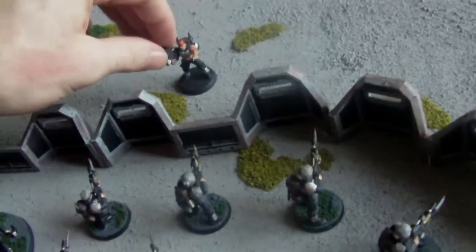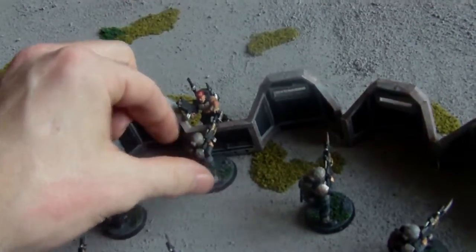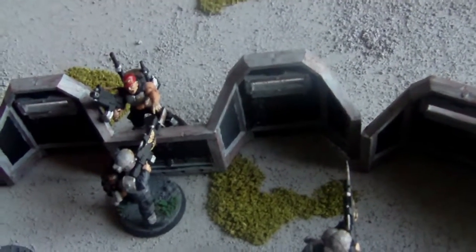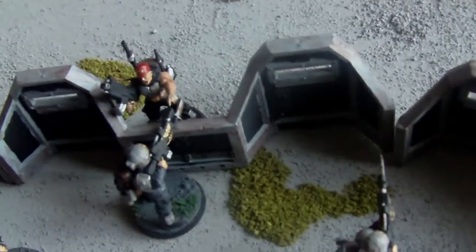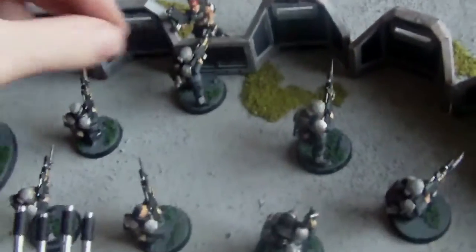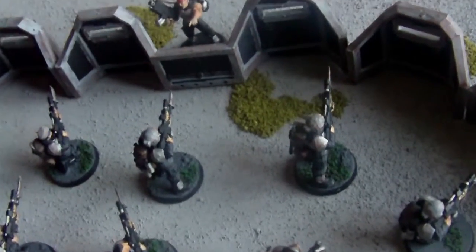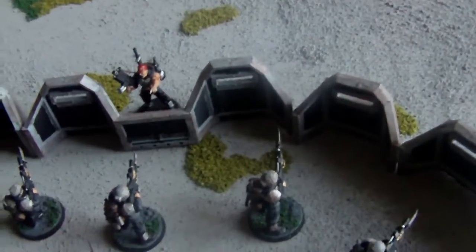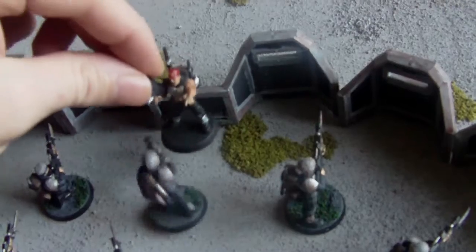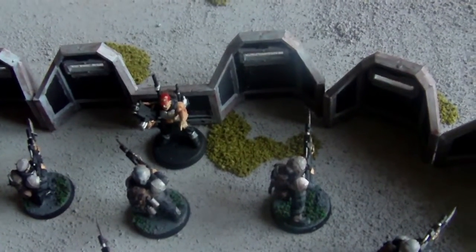But then when they charge, if you were up close to the defence line like that, they are in combat even though they are on the other side — they can still swing over the top, they can still hit you. So they're still classed as in combat. You keep them back an inch, then they have to do that modifier — they have to minus two inches to get over the barrier so they can get into combat. There's a big difference there.